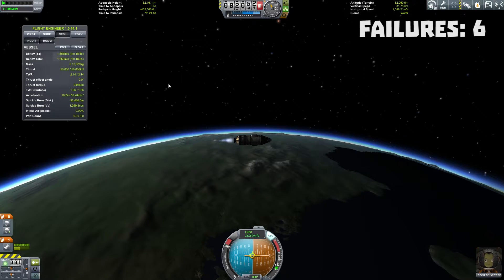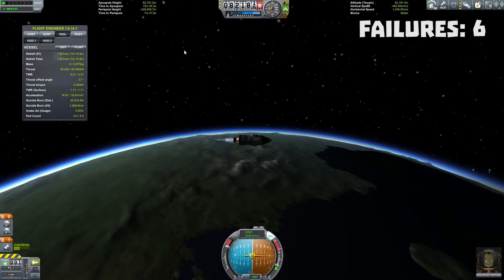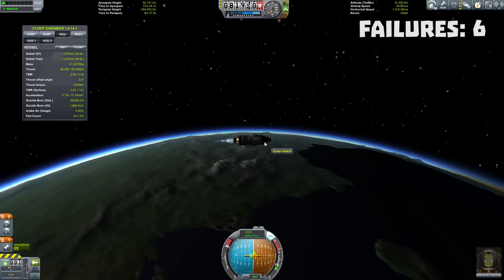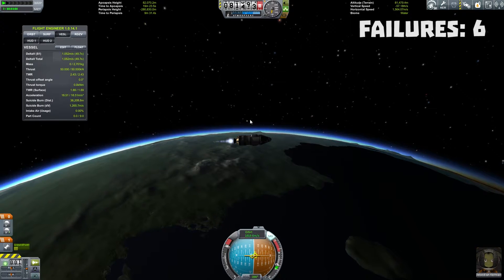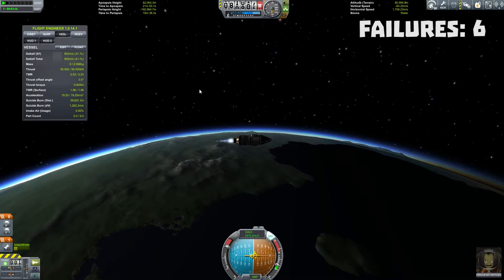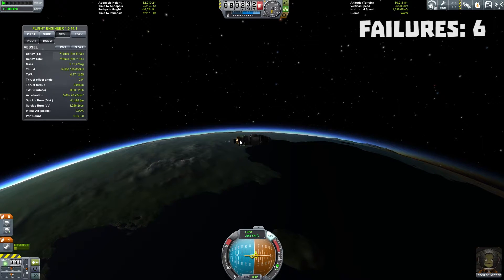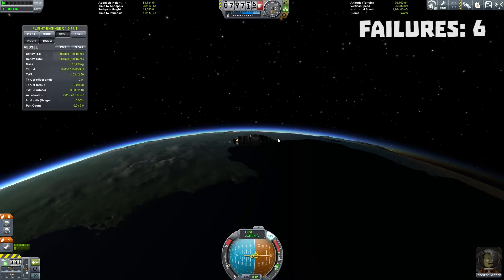We've still got 1,600 meters per second of delta V left. That might be enough. That should be enough - that would be enough for someone who's a better pilot than me. Our goal literally is just to get that just a skosh above 70,000 and then cut thrust. And then I was going to do some science, but I think all we're going to be doing is a crew report since I got rid of the science canisters. And then turn around, thrust the other way, and hope that we land in water. I think we're going to get there, I think we're fine. This one is successful, I don't care what you say.